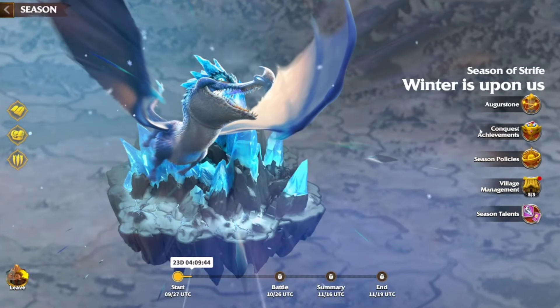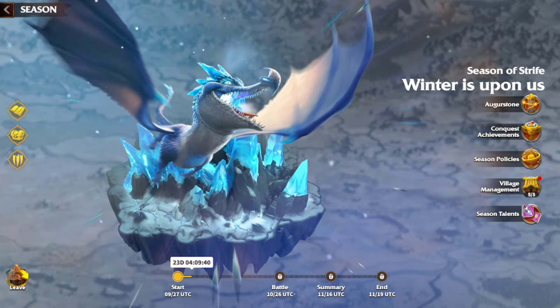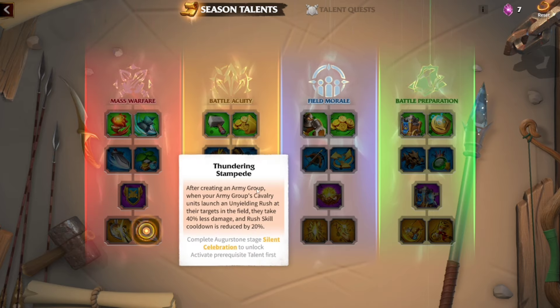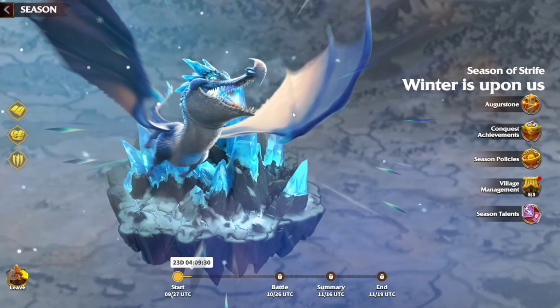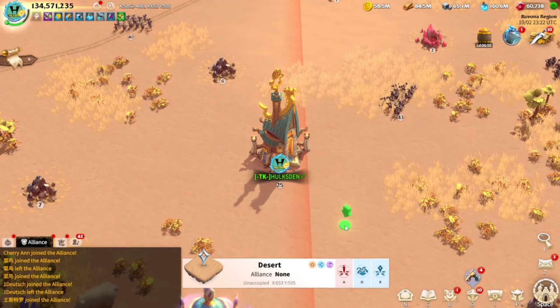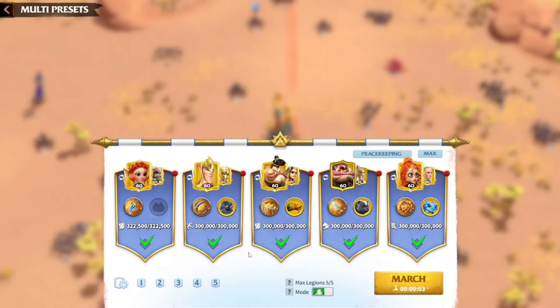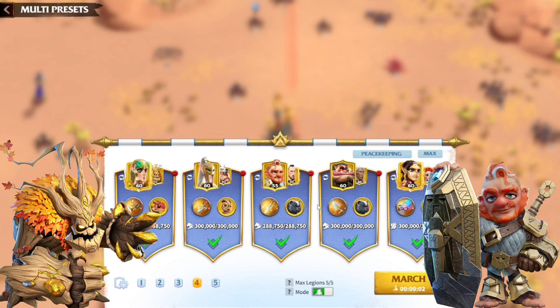Ladies and gentlemen, this is Season of Strife number 2. Winter is upon us. We have what we call the seasonal talents in the game. The devs have also introduced army groups. This is going to be crucial for your cavalry as well. Today I'm going to show you guys a bunch of different cavalry setups that are going to help you destroy your enemies.